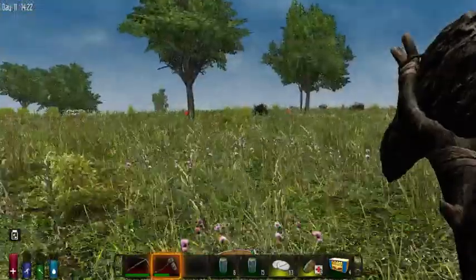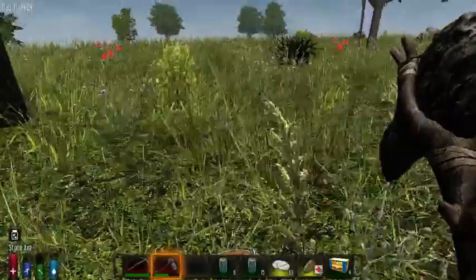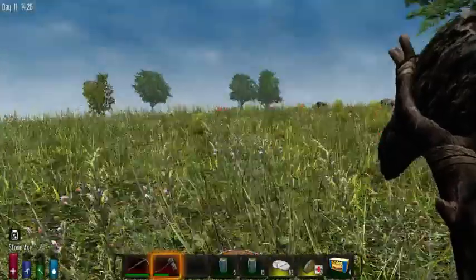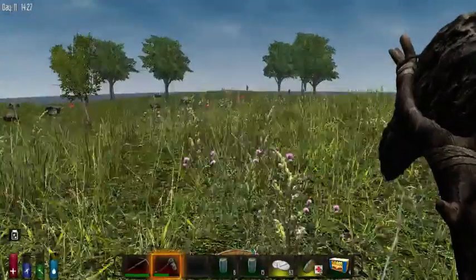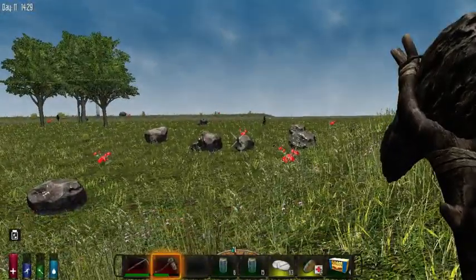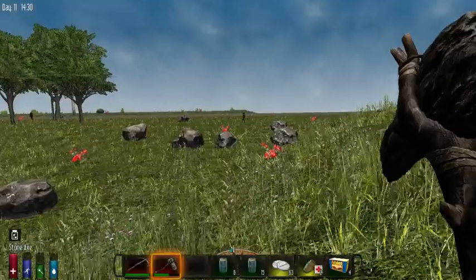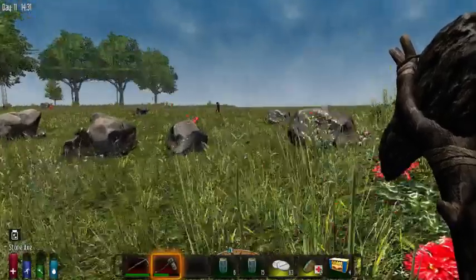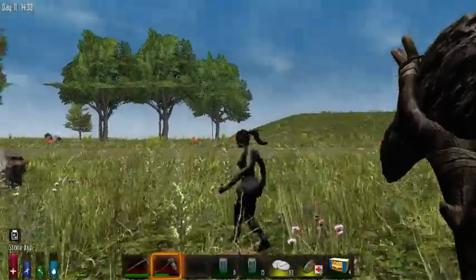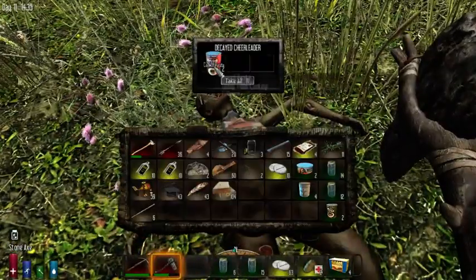I upped the difficulty so I think zombies run during the night now — exciting but terrifying. I think we got it though, we'll be able to handle it. Where are those airdrops? There's some houses to the right over here so let's go ahead and go over there. She just fell down, one hit — pasta.